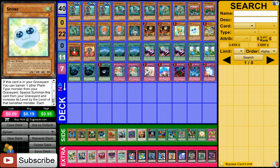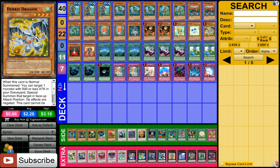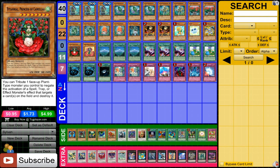Then we have Spore. Obviously, in a plant deck that has some synchros and a lot of variety of levels, this card can be very, very good. Since it activates from the graveyard, it's not going to be a big deal that it gets excavated and sent to the graveyard. Debris Dragon, obviously with the ability to get out Black Rose Dragon, this makes a lot of sense. And then Titanical, obviously another plant boss that's very, very powerful — it makes a lot of good use of your weaker Sylvans as well.